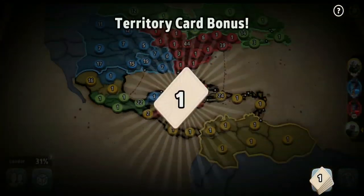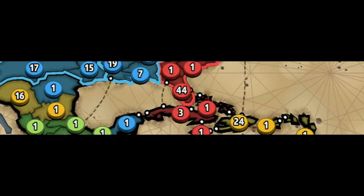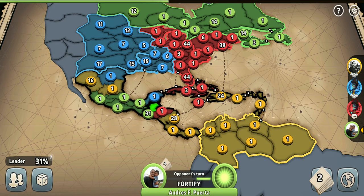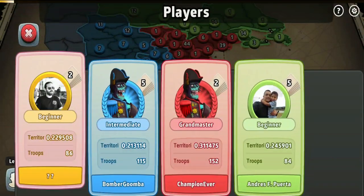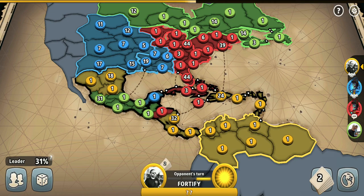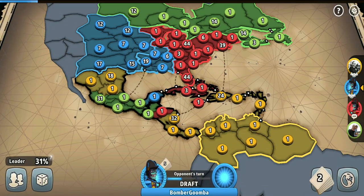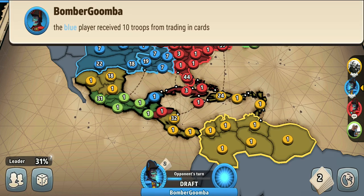My 44-troop army might look blocked right now, but that army in Florida territory is connected with the border of the blue player who has 7 troops there, so I'll still be able to use that army when needed. The only problem would be if the blue player started building a big army on that border, but I doubt he will — we are allies. He seems mostly afraid of getting invaded by the yellow player, as he keeps building armies next to yellow's 18 troops.